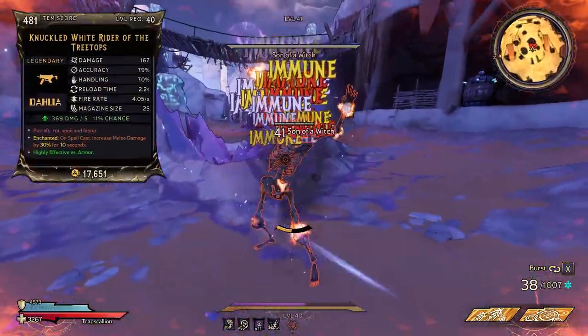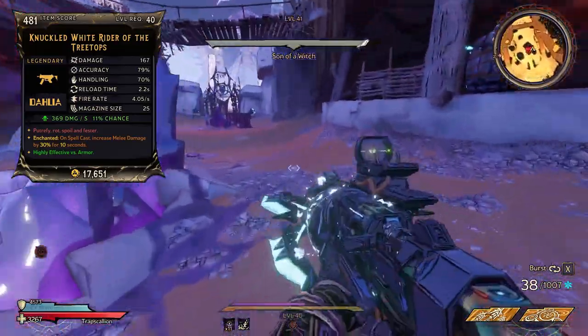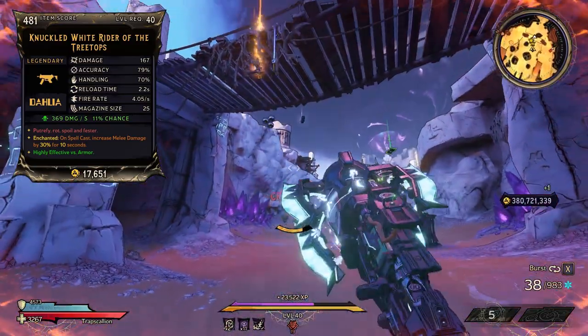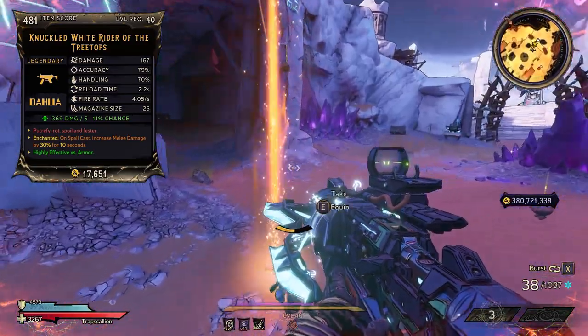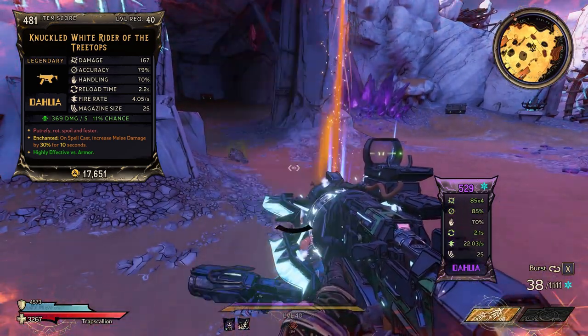On the item card, we have the White Rider — keep in mind the prefix and suffix of the one you have will change depending on the one you roll. This will be a Dahlia SMG that only comes in Corrosive Element, and for the red text, we have Putrefy, Rot, Spoil, and Fester. This is actually a reference from Path of Exile — in the game, you take on the Uber Elder, and this is one of his lines.